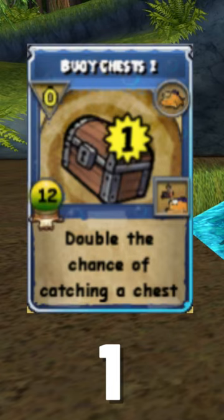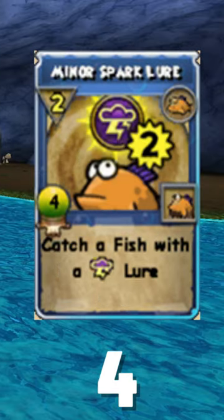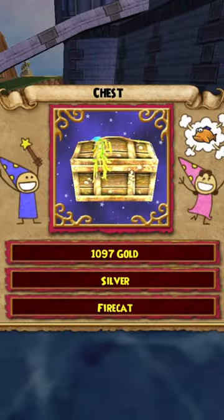Then use your spells in this order: Buoy Chess 1, then winnow the school with the most amount of fish, Charmfish for any that are out of reach, and then catch all the remaining fish with the highest rank school lure you have. Rinse and repeat.